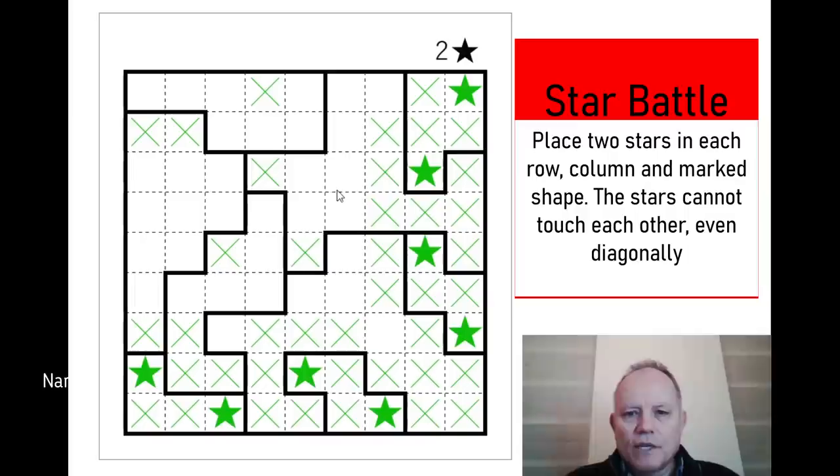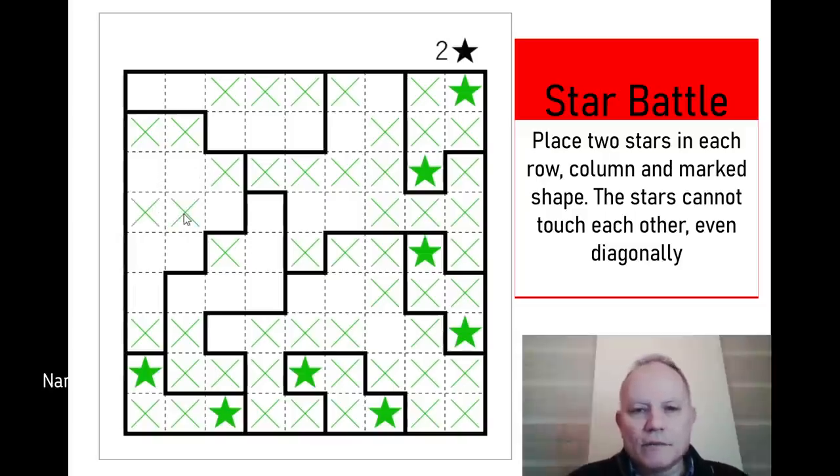This puzzle does seem a little harder. In row two, those two cells we ruled out were useful — there must be one in one of those two cells, so we can rule out those two. There must be one in one of these two cells, and that gives us a lot more — we can rule out those two and those two, because whichever of those two cells it's in, it must be touching all of those. So now this shape has become a bit better: one in one of those two and one in one of those two. We've got to have one in row three over here, which cuts out a couple more cells.